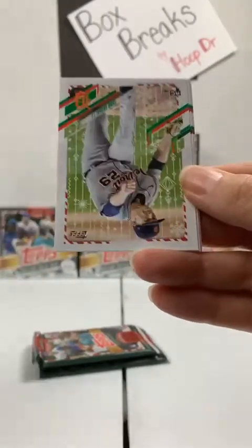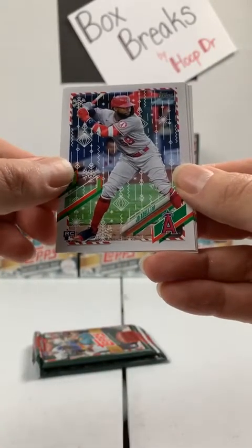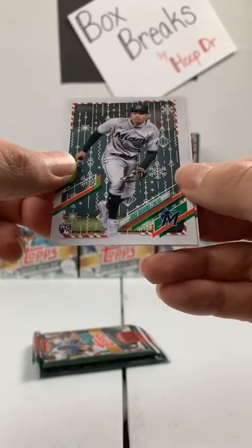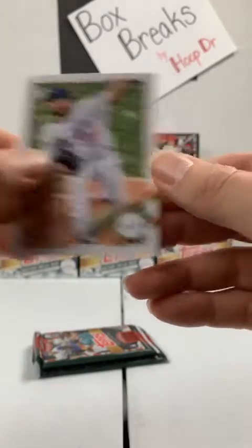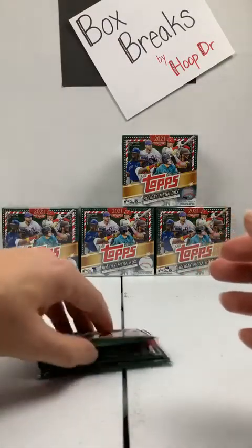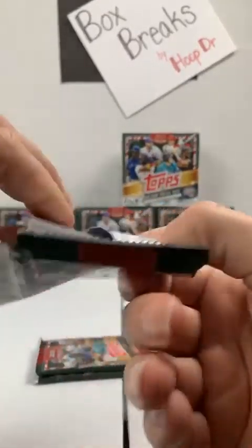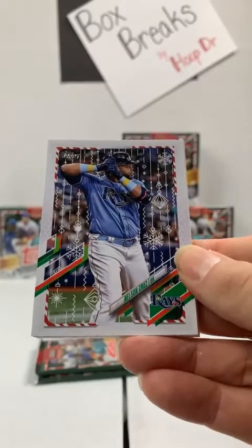Joey Votto, Reds. Followed by a rookie — Tarik Skubal, Detroit Tigers. Joe Adell rookie to the Angels. Jose Devers rookie, Miami Marlins. And Clayton Kershaw to the Dodgers. Anytime I break a new product, especially one like this that has multiple things to look for, it takes me a little bit to get it down. I apologize for not being smooth. This is Topps Holiday Mega Boxes.